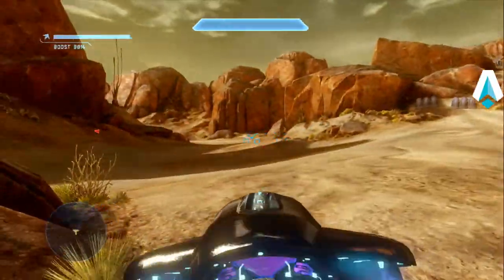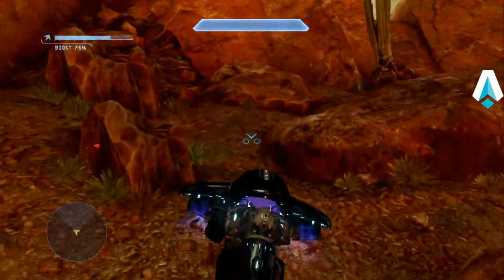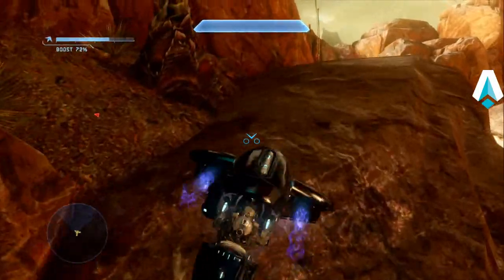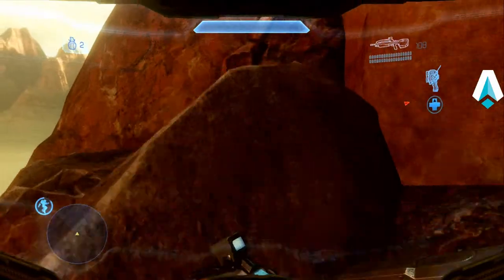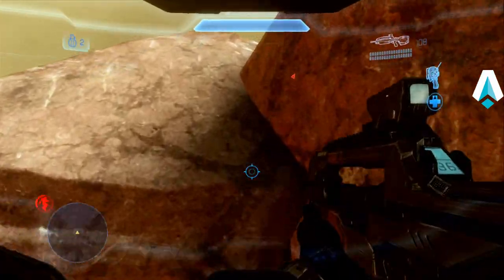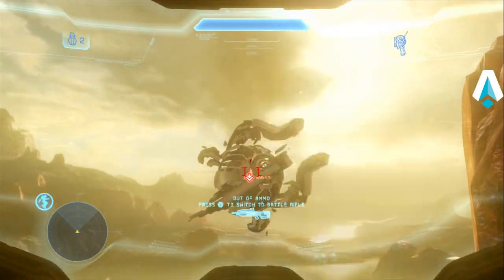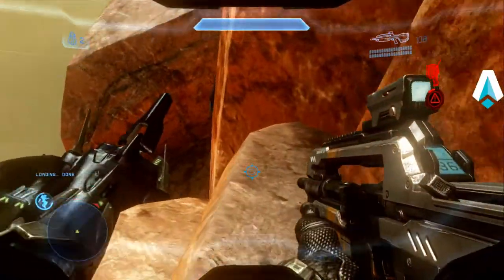I'm going to grab the ghost and get set up for our next skip. Bring it up here to this big flat rock and move our way up. Jump out, then run into that rock face and boost — running into something and jetpacking gives you extra boost. Put the shot on the particle cannon and then come on up here.